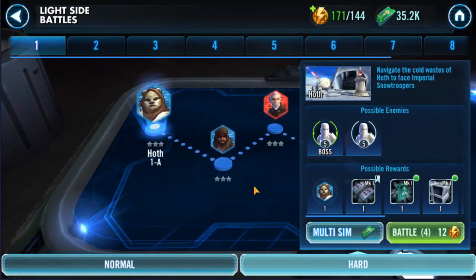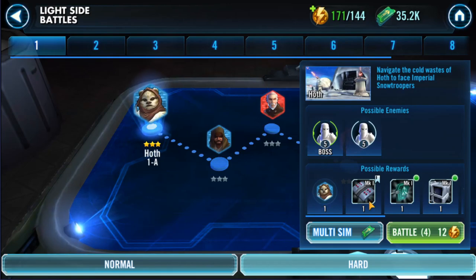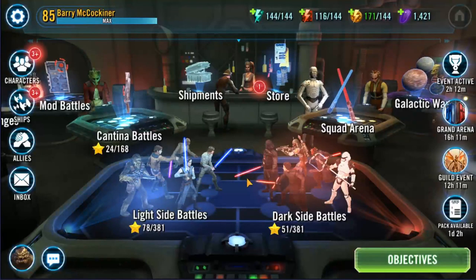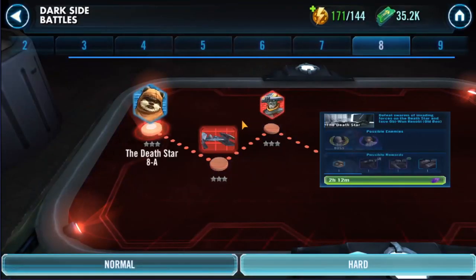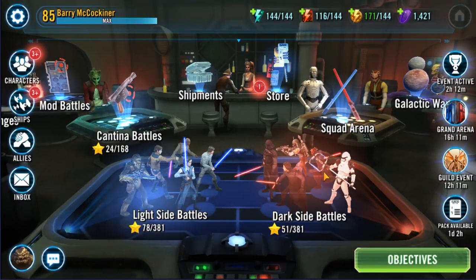If you three-star a hard node it allows you to multi-sim it, which means it will just auto battle for you and give you the rewards. Quickly: dark side battles are the same thing as light side battles. Light side battles you only use light side characters, and dark side battles you only use dark side characters.